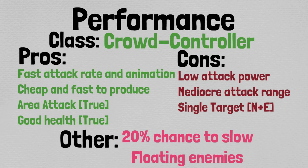And under other traits, you have a 20% chance to slow floating enemies. Now, looking at all of this, it might be quick to dismiss Bishop Cat. And to be fair, the first two forms of Bishop Cat leave a lot to be desired. But just trust me, it's a very, very good unit. Now let's move on to discussing strategy and check out some gameplay.